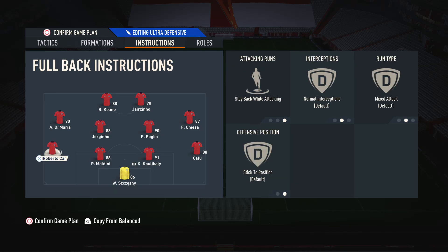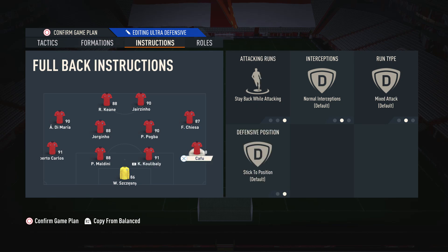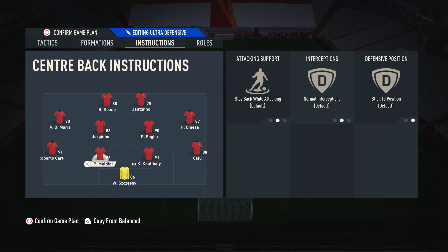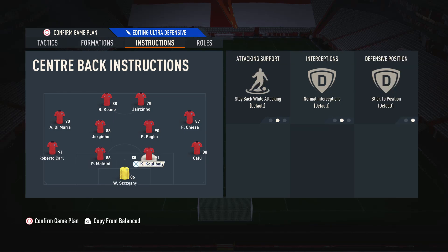As for both fullbacks, I have them on stay-back while attacking. The reason is that the 4-4-2 is wider than a lot of the narrow formations I use and we don't really need additional support from the fullbacks. The main reason I use overlapping fullbacks in other formations is to add extra width to a narrow formation, but with the 4-4-2 we've already got the right mid and left mid to cover those wide areas. So it's better to have the fullbacks stay back so we're better defensively and don't get counterattacked. As for the center backs and goalkeeper, I just leave them alone and don't touch them at all.